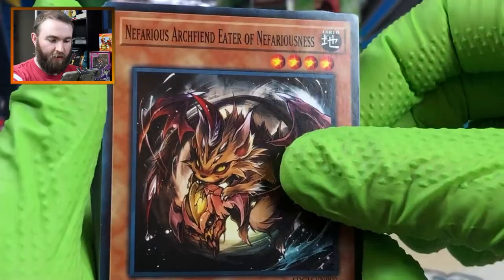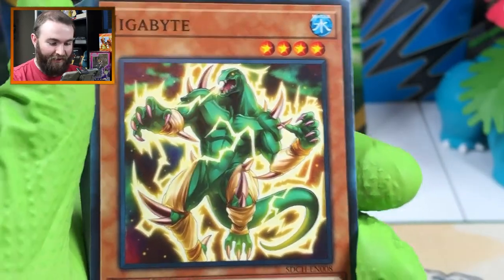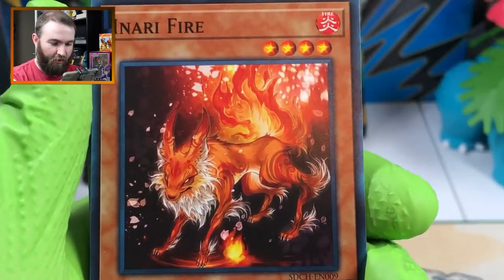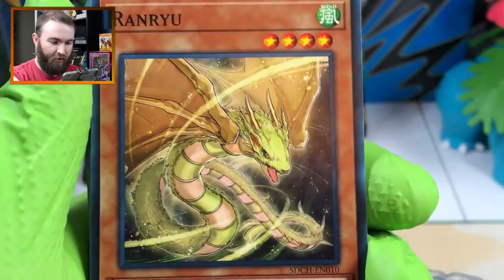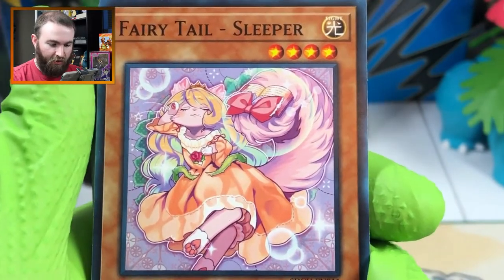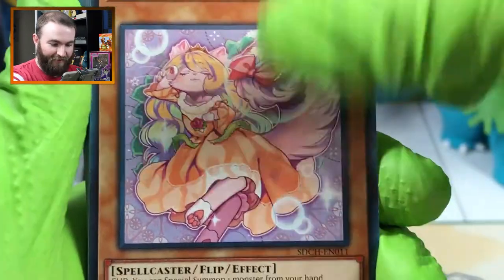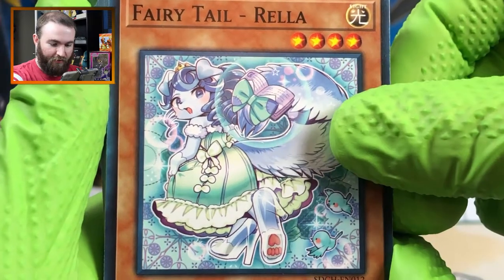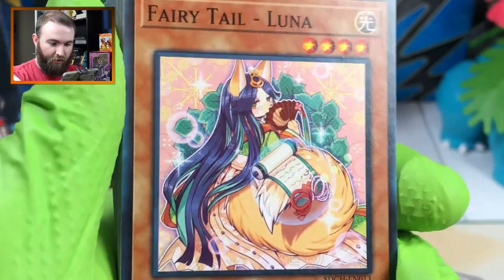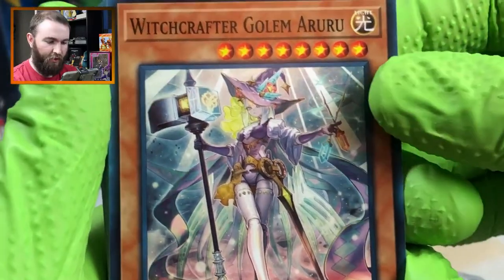Nefarious Archfiend Eater of Nefariousness. Gigabyte - this guy just keeps popping up, he must be very popular. Gagigabyte. Anari Fire. Ranaroo. Fairy Tail Sleeper - is that a cat girl? She has all the parts that aren't sexy about being a cat girl in a card. Fairytale Rella - she's wearing some glass slippers, that's a little better. Fairytale Luna. I guess these are all probably linked to the Spirit Charmers.